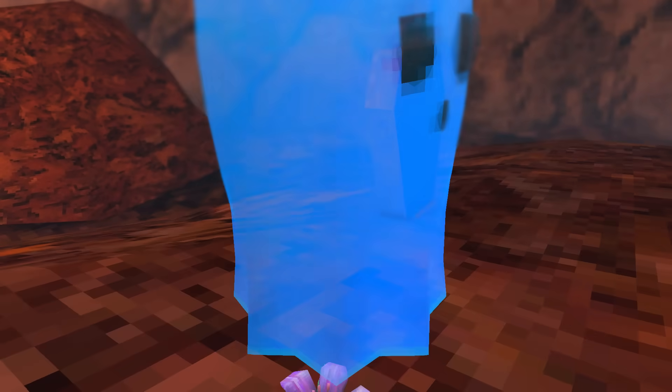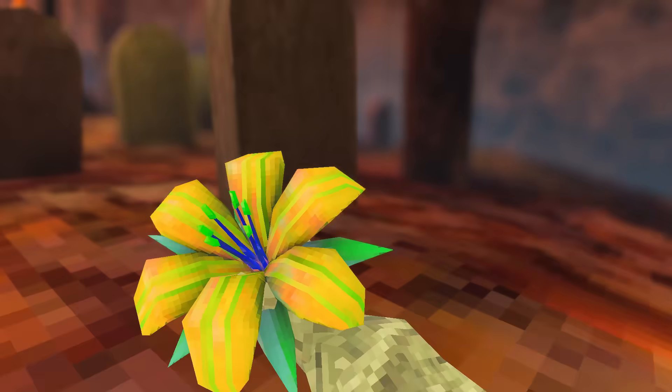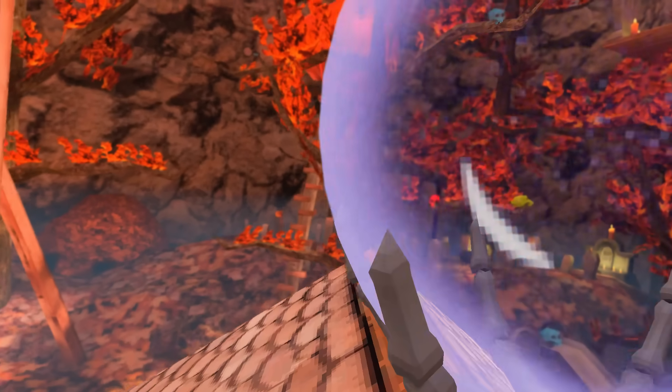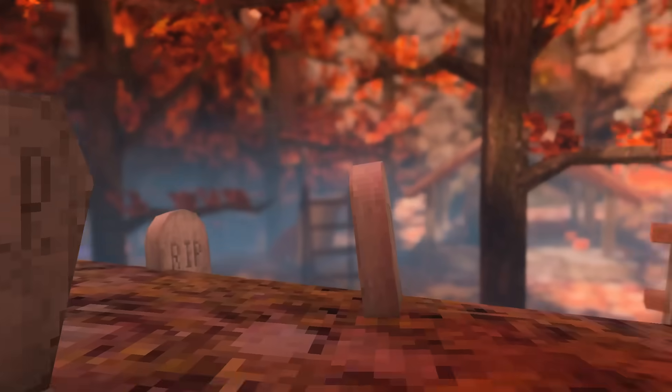Last but not least, we have the flower ghost. This one is probably the friendliest one of them all, since it won't attack you. And just like the purple ghost, you can't see this one with your own eyes either — you need to look through the crystal balls. However, you can hear it. The louder it is, the closer you are.